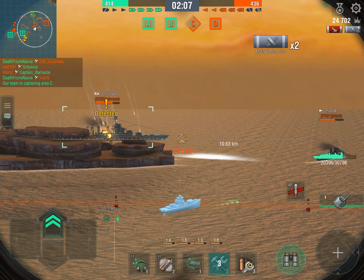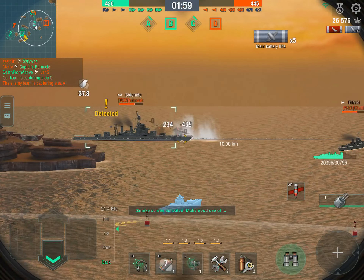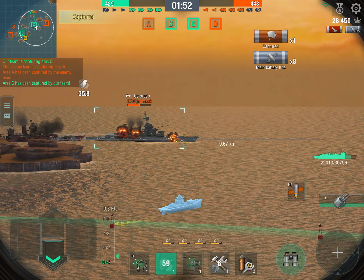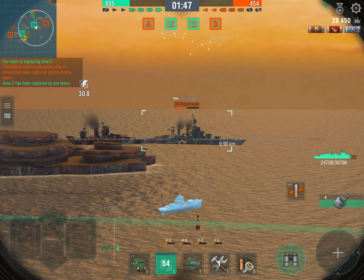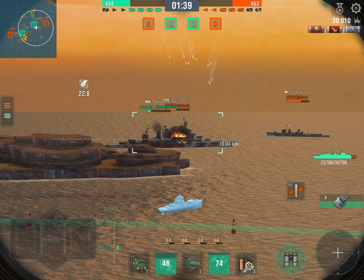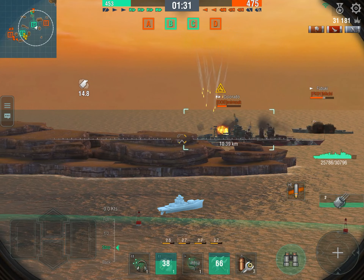Now we're dealing with a battleship at range. Although we are quite accurate, I will have to switch to HE because I'm not going to reliably hit the weaker parts of that armor at this distance. After this salvo I'll switch to HE, hide in smoke, and keep putting hits into that Colorado until I set him on fire. To be very clear, the Belfast is not an HE spammer — you should think carefully about which ammo type to use, at which range, and against which target. It's excellent for learning to switch ammo types.